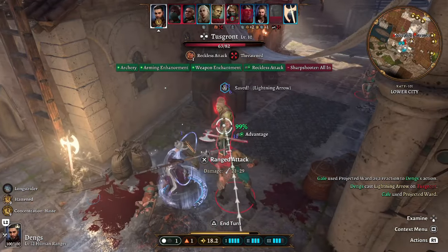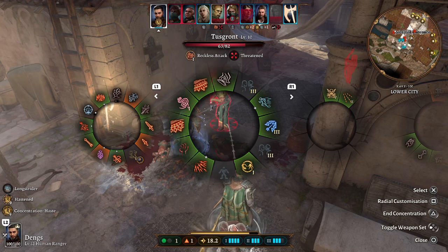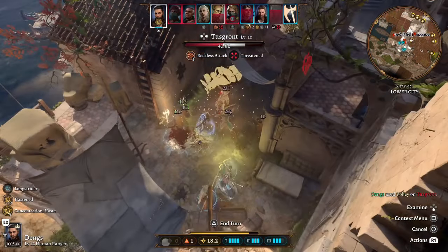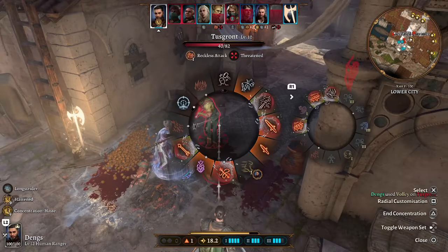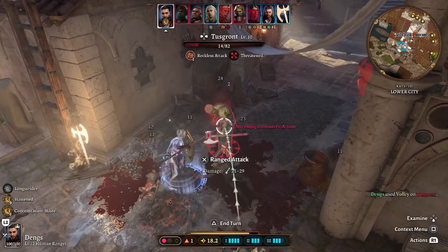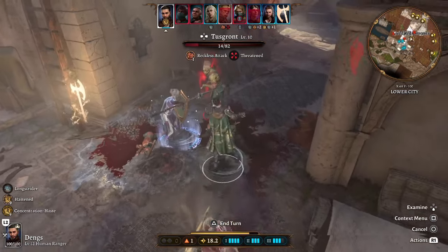As you can see we targeted one enemy and also hit the one further down — Lightning Arrow is really good against clustered enemies. We also have Volley, and as you can see, so much damage! Thanks to Haste we can do another Volley as well. And since Volley doesn't use spell slots, we can then run in with our off-hand weapon for extra damage.